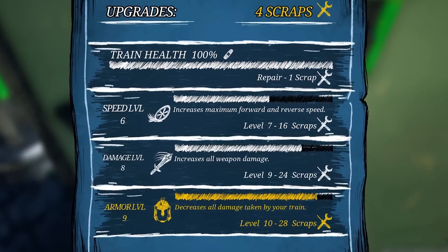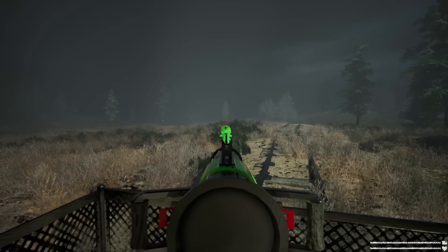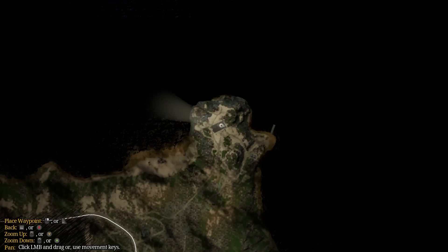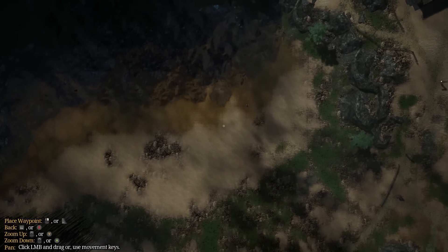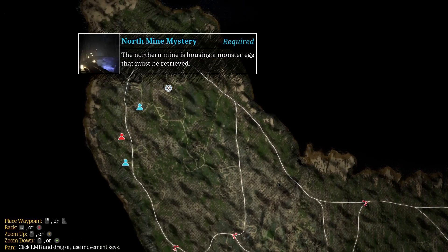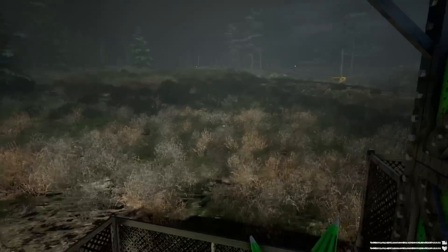I'm going to go ahead and use the scrap to upgrade the things. I've almost got maximum armor. Oh yeah, it's a rocket - that's pretty cool. You can see the lighthouse on the map is now working. You can also see scrap on the map. I reckon we head up to the North Mine and get ourselves another egg. Things are going pretty well - I haven't seen Charles arrive in quite some time.